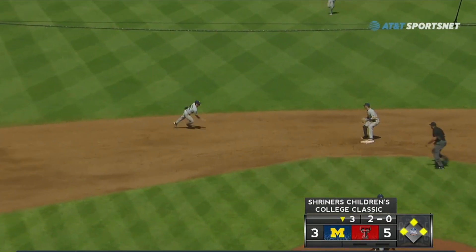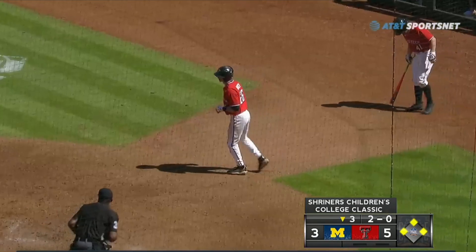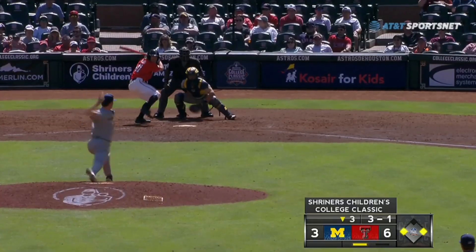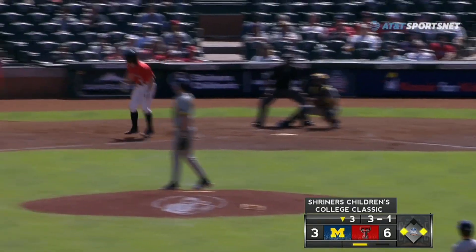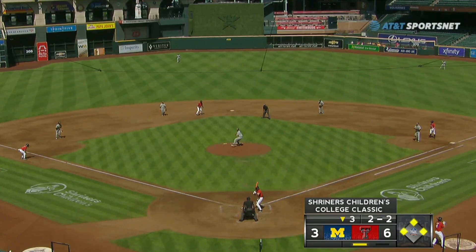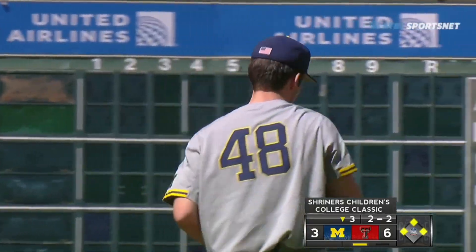Up the middle, shortstop Jeffers will field. Could this be two? No. RBI ground out. Gaucher said no — ball four. That ball sent to him. He might come home. His position as such. And Harrelson swings and misses. That's a big strike.